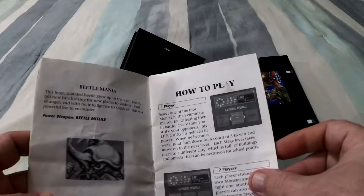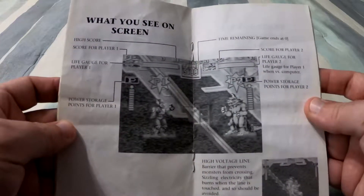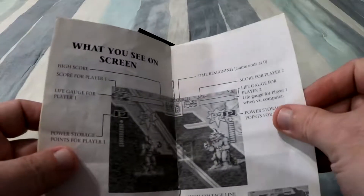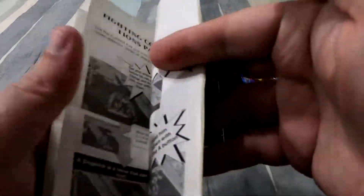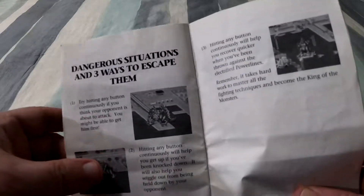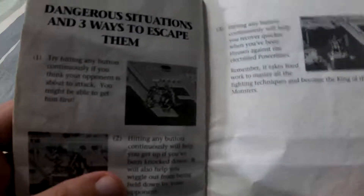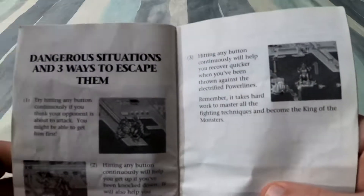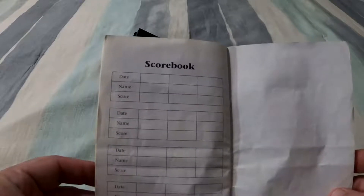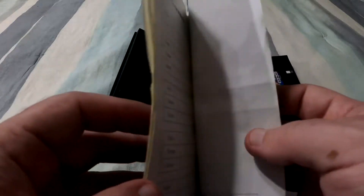The rest of the manual is pretty standard stuff with a nice two-page layout of the screen that lays out everything for the game. Then we get to the dangerous situations and three ways to escape them page — 'hitting any button continuously... hitting any button continuously.' The manual finishes with a high score page, which seems more like a Master System thing. This manual as a whole says a lot about the game, and not in a good way. Let's get to that now and see if it's as bad as it seems.